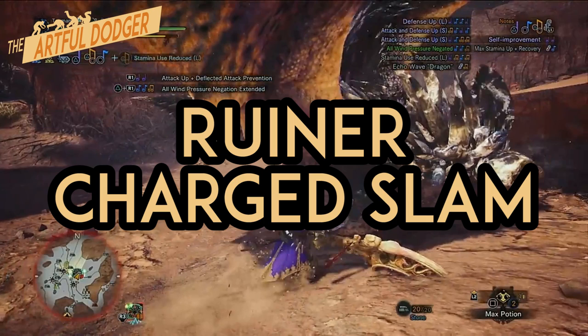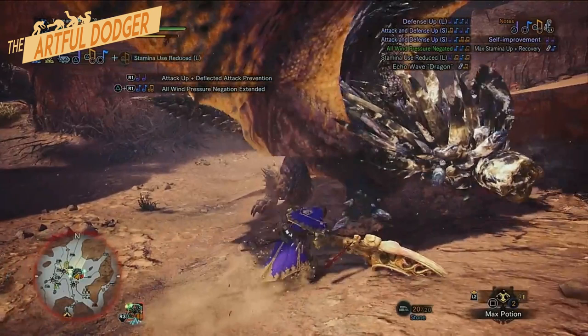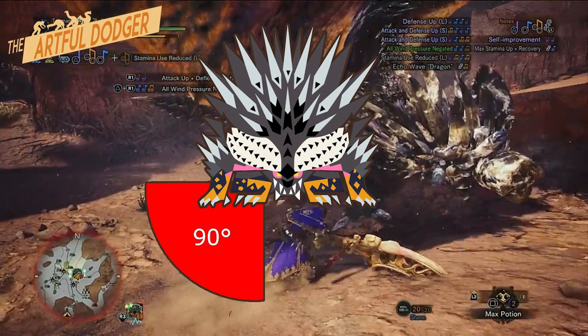Just like the previous move, Nergigante will start doing this version of the charge slam when he has metal spikes growing on his body. The main difference from the normal charge slam is that he follows this up with a metal spike explosion that has a cone of effect of around 90 degrees. After avoiding the initial slam, all of the areas outside the cone of effect are safe zones.